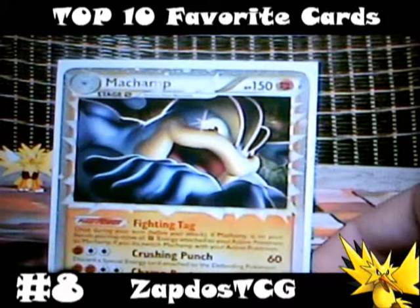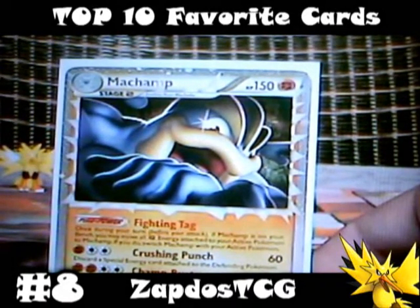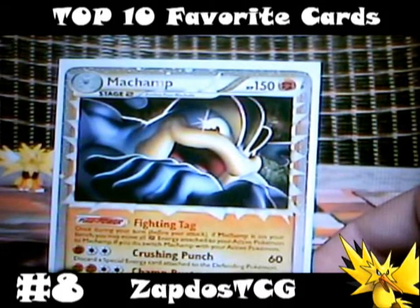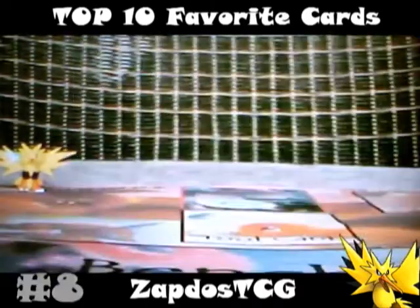On number 8 we find Machamp Prime from Triumphant. This card has been seen a lot with Donphan Prime in decks and he can really do some damage. His pokepower Fighting Tag can be used in tight situations, and his HP of 150 is great as well. His first attack deals 60 damage for a fighting energy and a double colorless energy, and then is able to discard a special energy card attached to the defending Pokemon, which is very effective.